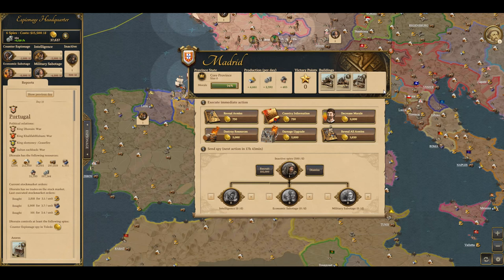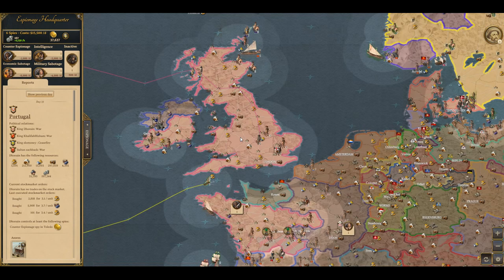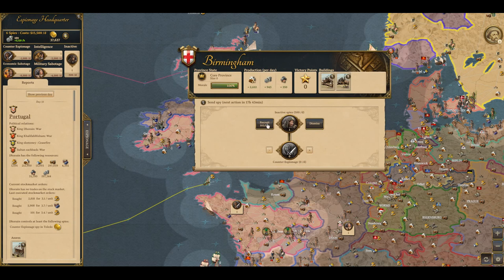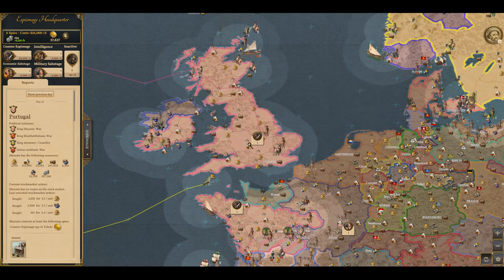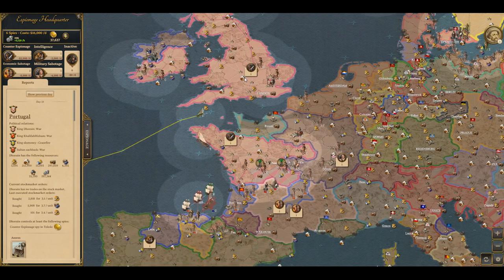Now, if you want to protect your kingdom from enemy spies, you would have to set a counter espionage spy inside your kingdom. Click on a province of yours that you think would be a threat for a spy. You can hire one — I have an idle spy at the moment, so I'm going to assign it to this province. Now I have a counter espionage set inside the province of Birmingham, so if any enemy puts a spy in Birmingham, it will be able to kill spies that are there.